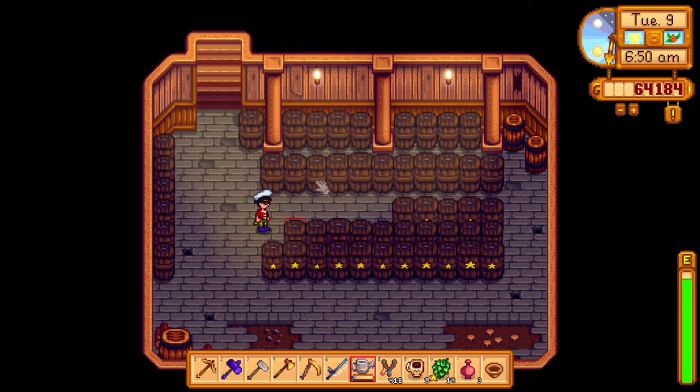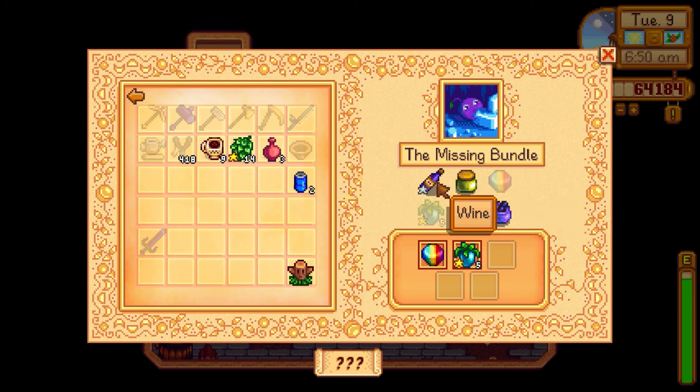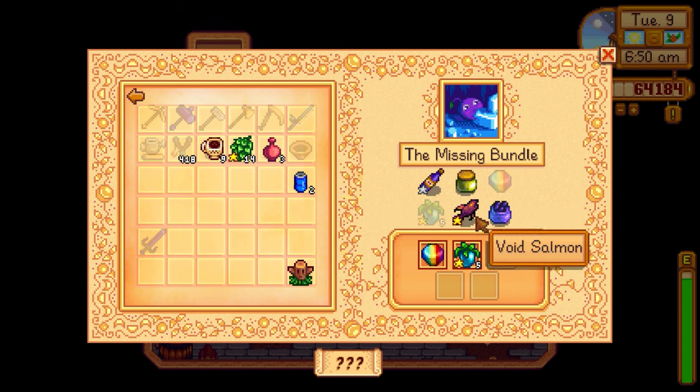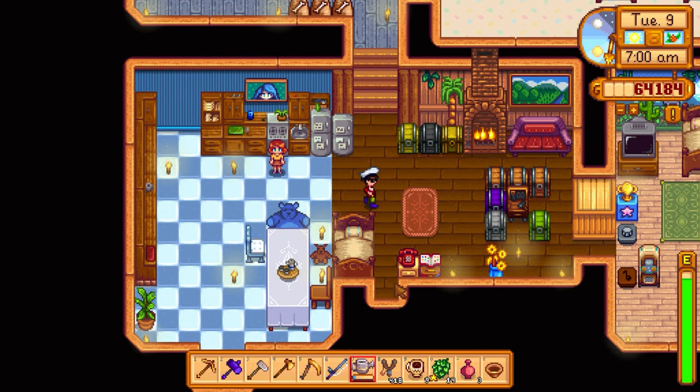I got some comments asking why I'm even bothering making wine. One reason is I just need one silver star wine. Someone also reminded me I need dinosaur mayonnaise for the bundle too. If I get both of those, which we're able to get right now, we just have to wait. After that, I guess we work on getting caviar — you guys reminded me that you can catch the sturgeon during this season, so let's definitely do that.